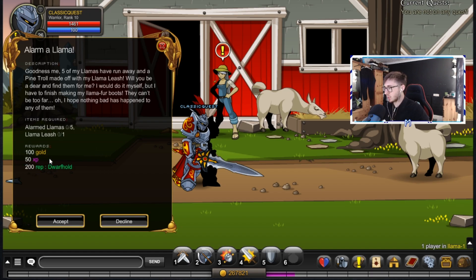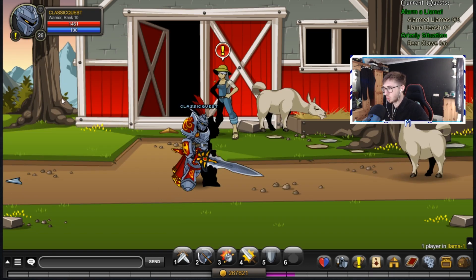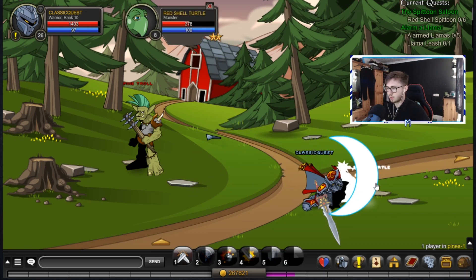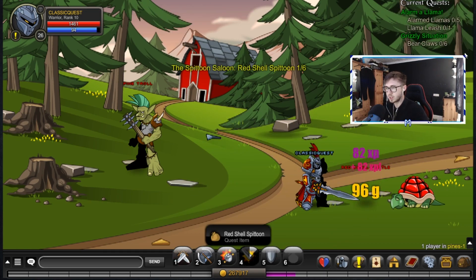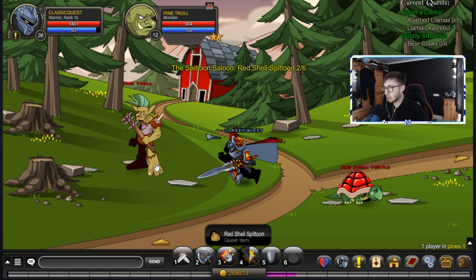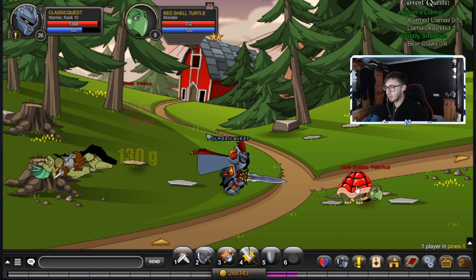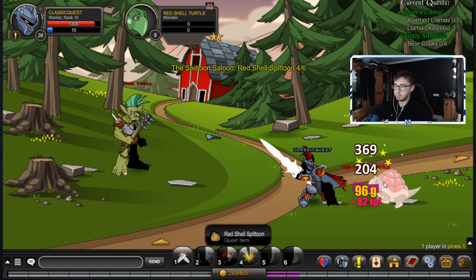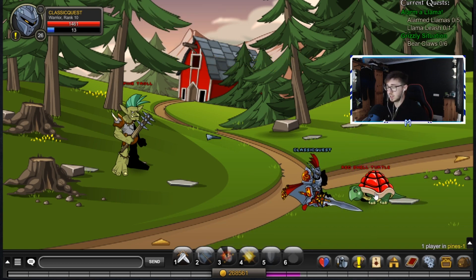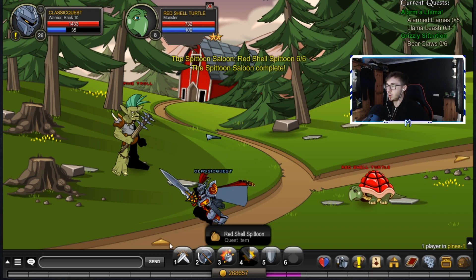We've got some daily quests here. This one's going to give us 200 Dwarf Hold reputation, and this one is going to give us 200 as well - mate, that's actually awful. We need to get some llamas done, but we're going to go for the red shell one. Bear claws as well. It just kind of shows how bad Dwarf Hold reputation is - 200 per quest for daily quests, bro. Considering you can get six or eight thousand from the good and evil reputation quests, they're having you on, man.